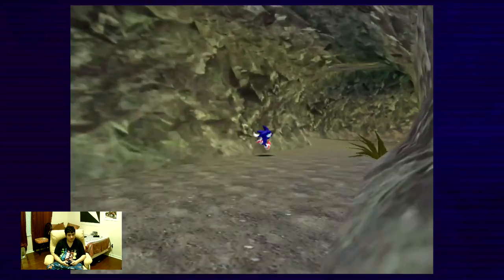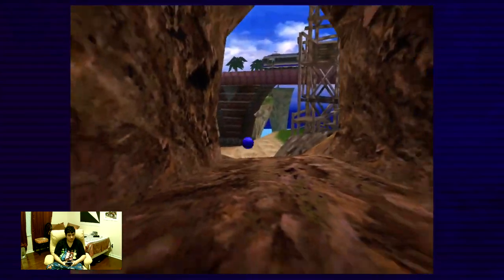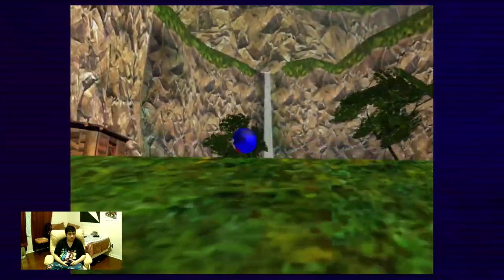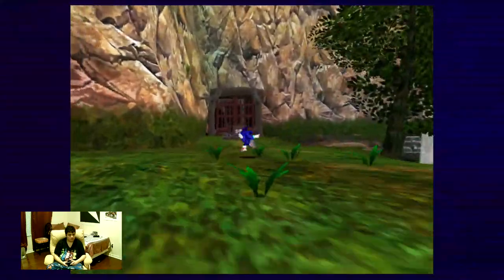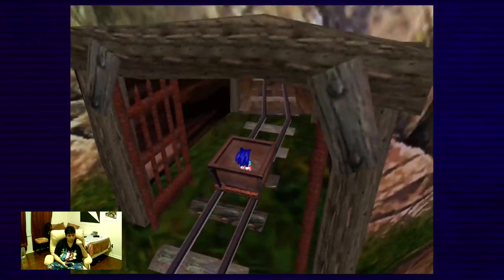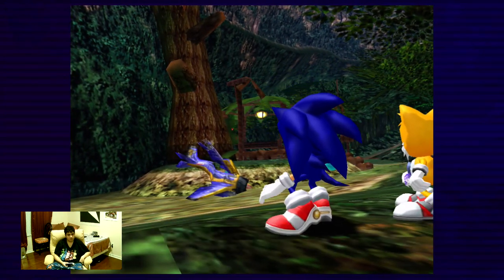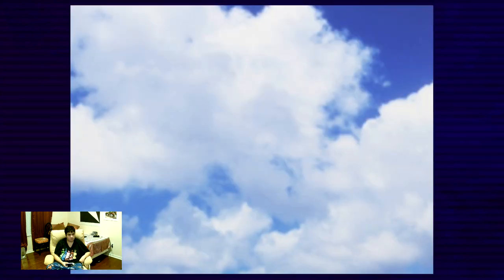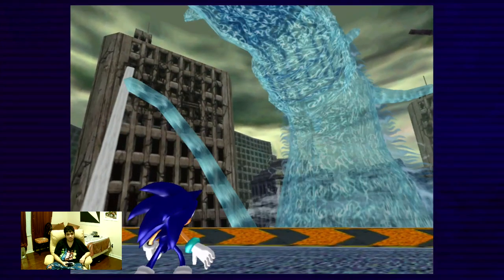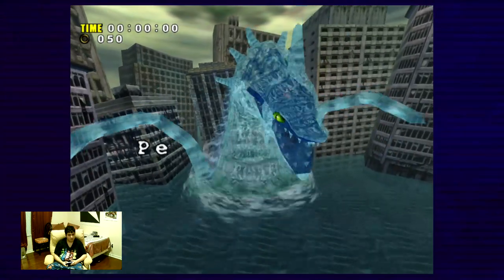I'll be showing everyone the extra video — the Chao Garden. When you beat all six characters, you do unlock the missions. The Tornado has the red Chaos Emerald in it, and the whole town is literally flooded — it's revealed to be Chaos Zero. Chaos drained all of the Chaos Emeralds — all of the Chaos Emeralds become negative. And now Sonic becomes Super Sonic. We're gonna face Perfect Chaos.